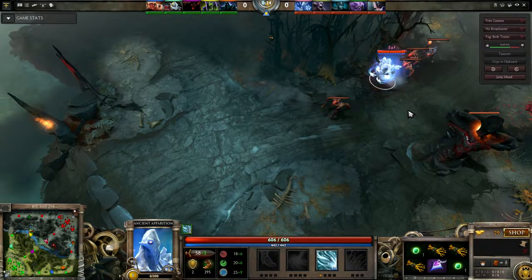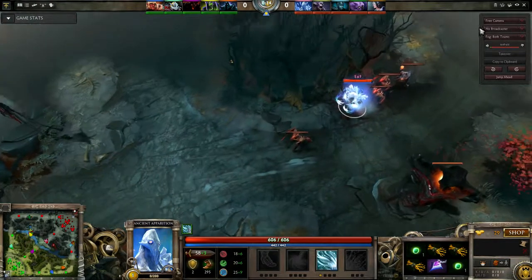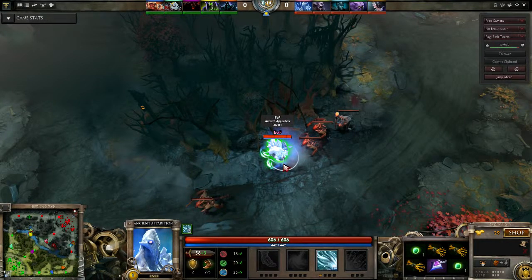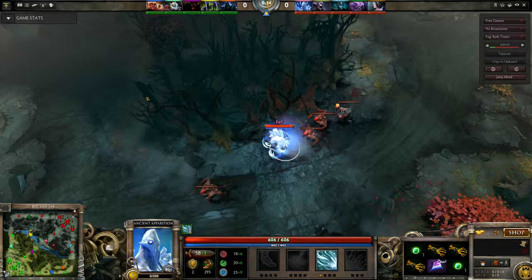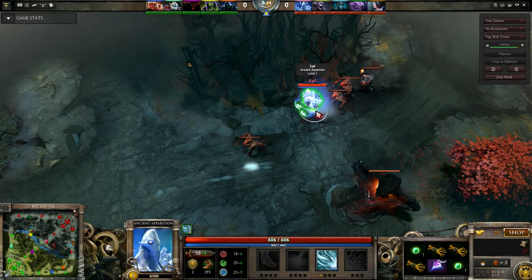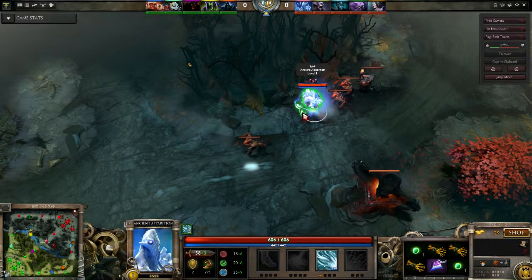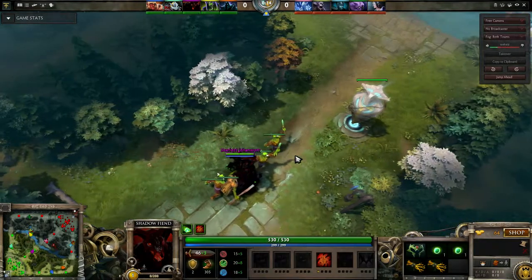Hey everybody, what's up. Today's video I wanted to show you guys Ancient Apparition versus Shadow Fiend, because some people don't know how to play this matchup very well. EOF, also known as Herod Higg on Team Liquid and Delphic on NA Dota, decided to submit this because he thought it was cool. Basically the whole goal of this lane is to get your ice blast, but if you're wondering how to beat a mid like Shadow Fiend, this is one of those things.